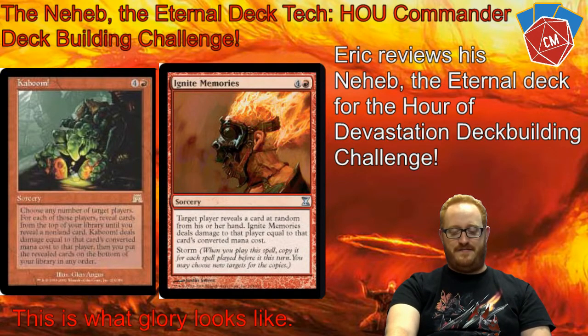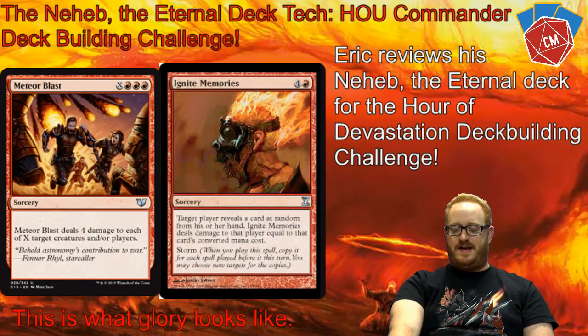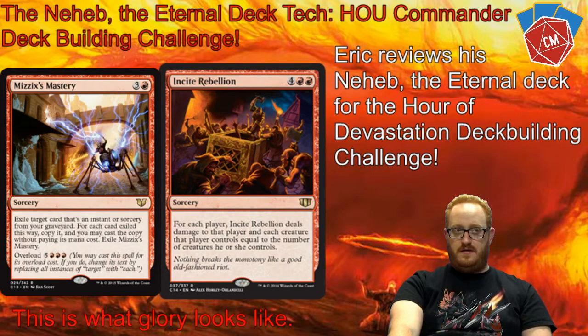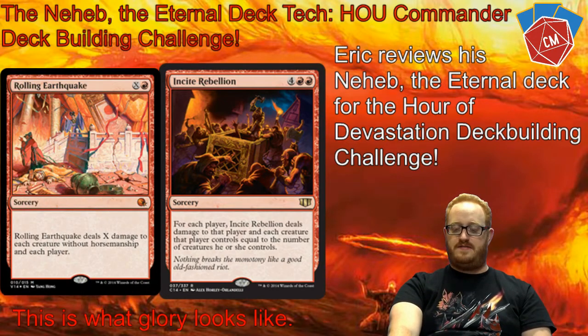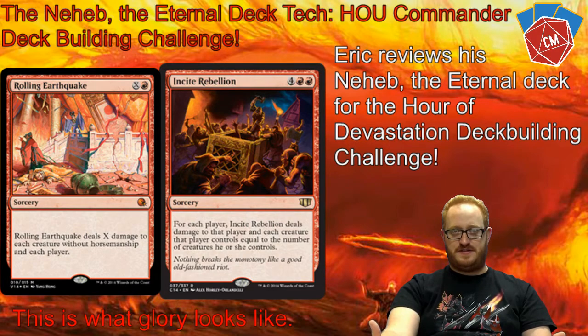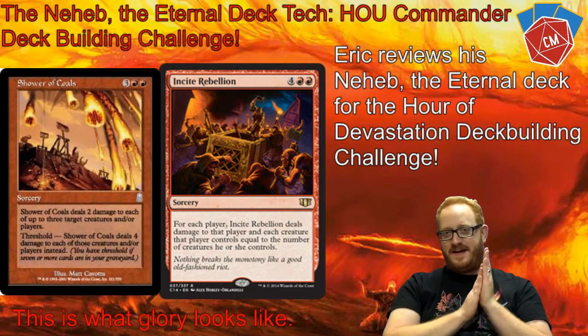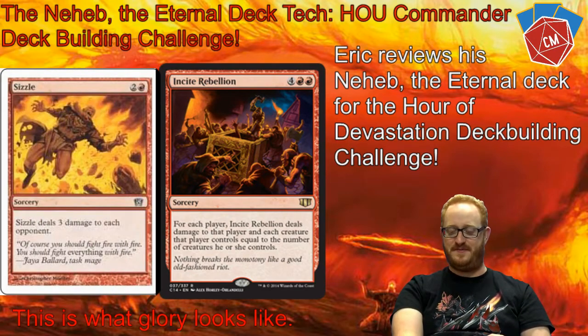We were super lucky to have one too, because I know Seth was looking forever to track one down. Next we've got Incite Rebellion, I think from Conspiracy 2 — one of the newer sets. It says a player takes damage equal to the number of creatures they control. So I'm looking at Greg and Kylie with their token decks, and hopefully going to blow them out with that.